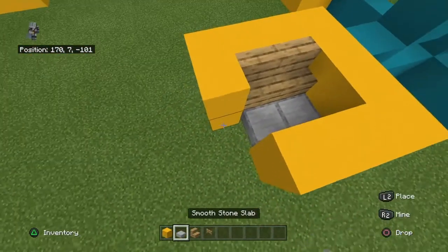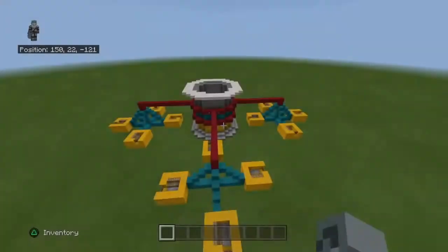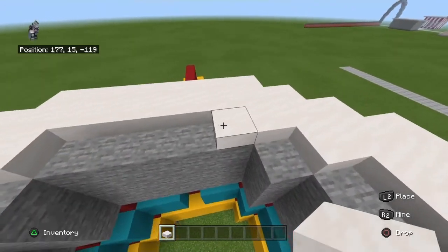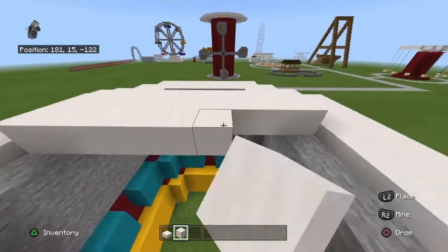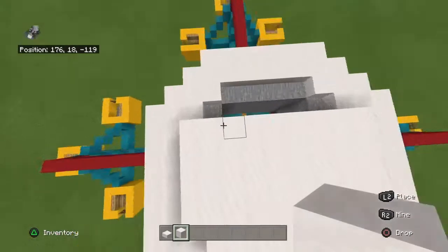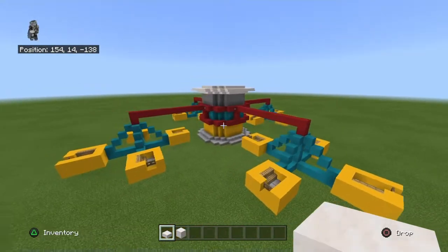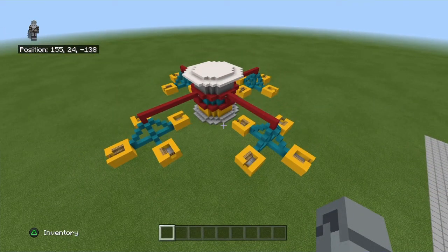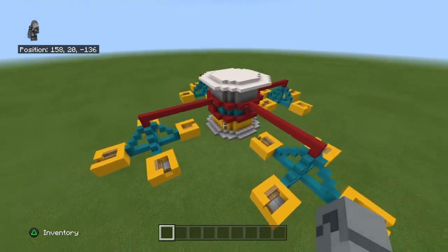Welcome back — we're pretty much done here, just finishing up this last pod. There it is. I should probably fill in the roof with smooth quartz blocks so it pops out. I'm also going to put a stone ground under the entire thing just so it has something to stand on. It still looks a bit short and stubby, but I'm pretty happy with it — it looks decent.